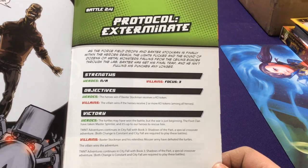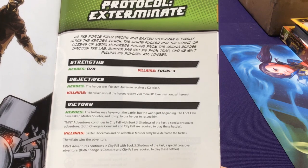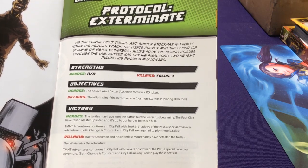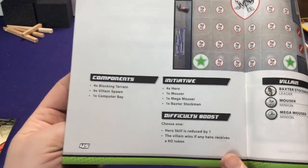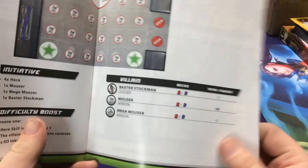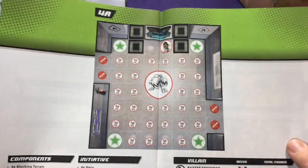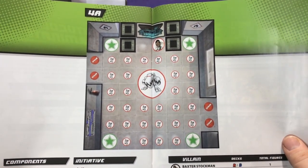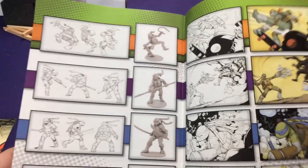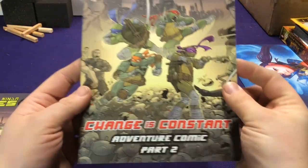I'm surprised the Batman game didn't re-utilize the camera mechanic — it definitely seems something primed for that game. We have the Mega Mouser and Baxter Stockman. On map 4A, you have some hidden tokens you need to reveal while fighting everybody off — trigger points, each character standing on one spot. Through mission 5A, as long as the doors are closed, the Mouser characters on 4A won't attack, so you can spend time cleaning out that room before opening the doors. You don't have to worry about those enemies attacking ahead of time — a really neat mechanic.